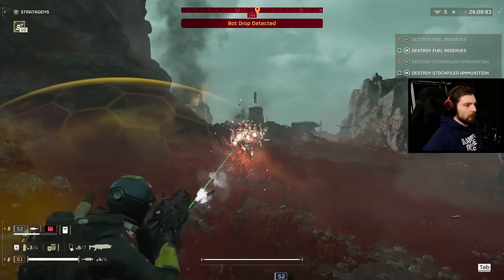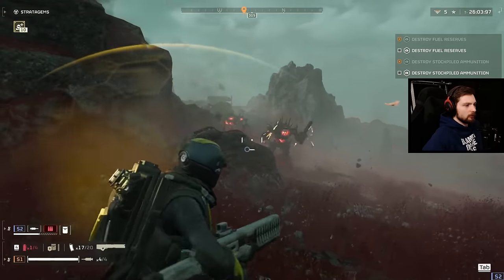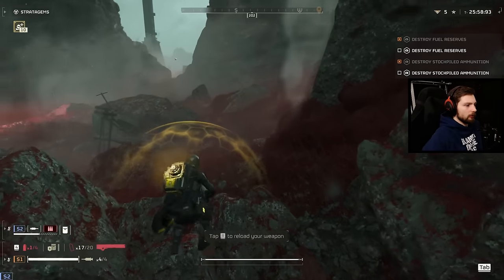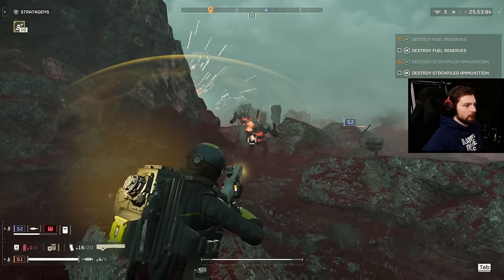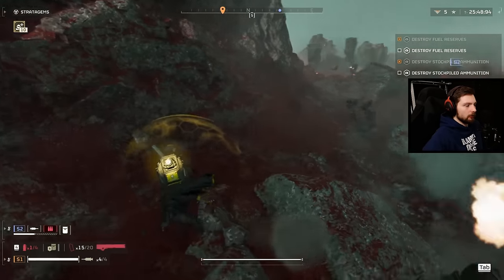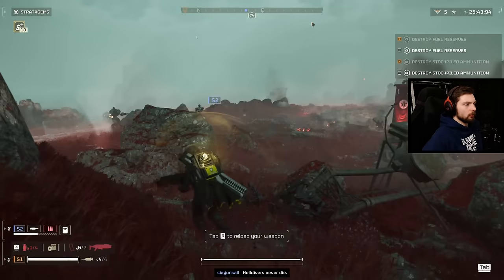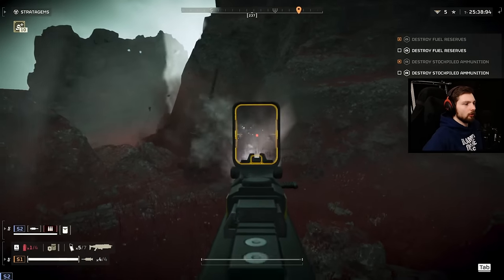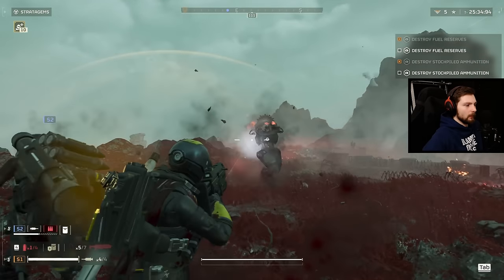My buddy was running a lot of support stuff here — he's running the EMS to slow stuff down and the smoke as well just to get some better cover. There's a ledge here — on this planet specifically I am always getting stuck on ledges, especially if I'm in a hurry and freaking out because there's stuff chasing me. You don't really want to panic fire the Senator revolver. I often find myself doing that — you want to be very precise with it and it'll do a lot better.